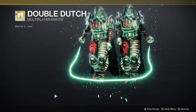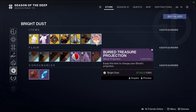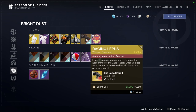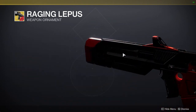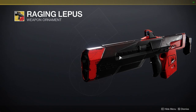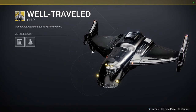And then Double Dutch — yeah, that's it. We have the stuff at the bottom. We have a Buried Treasure projection — I will never care about projections. We have Raging Lupus or Lepas, which is the Jade Rabbit ornament — the red one. I like this one just because it's red and black, and I'm a hunter main so red and black is usually a color scheme I would go for.